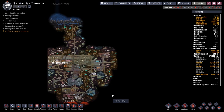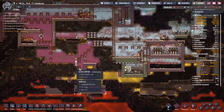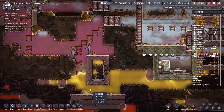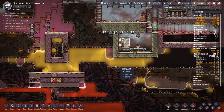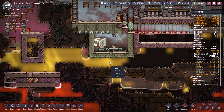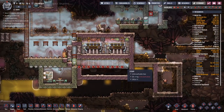Hey guys and welcome back to Oxygen Not Included, Clay's amazing Space Colony Simulator extraordinaire. My name is Twitchy and we are in the LZ Alpha. We've been here for about 550 cycles and we are desperately trying to deal with this petroleum boiler that I've got set up down the bottom here. So far we throw in crude oil down this side.